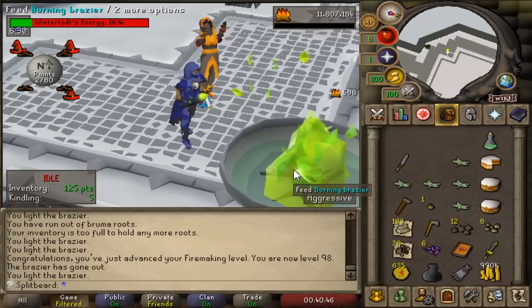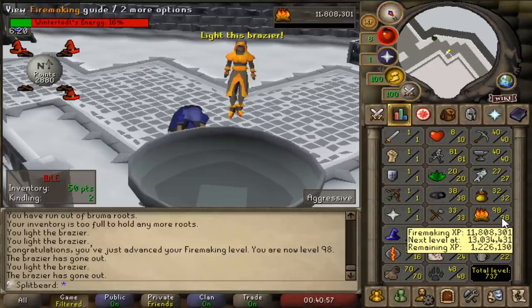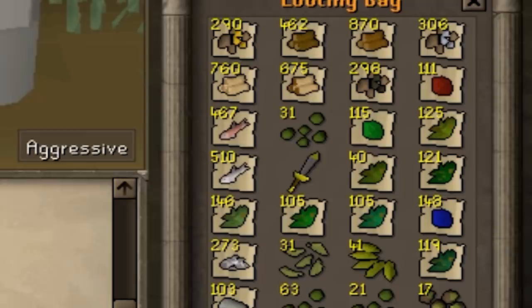After a few extra games of Wintertodt we've finally achieved 98 fire-making, where we'll call it quits while taking into consideration the clear-cut goal of an untrimmed construction cape. I am absolutely pleased with the outcome and the effort I put into prioritising solos for more construction XP, ultimately saving a significant amount of time in the future. If any of you are considering making an Iron Man, restricted or not, the first thing to knock out is solo Wintertodt.